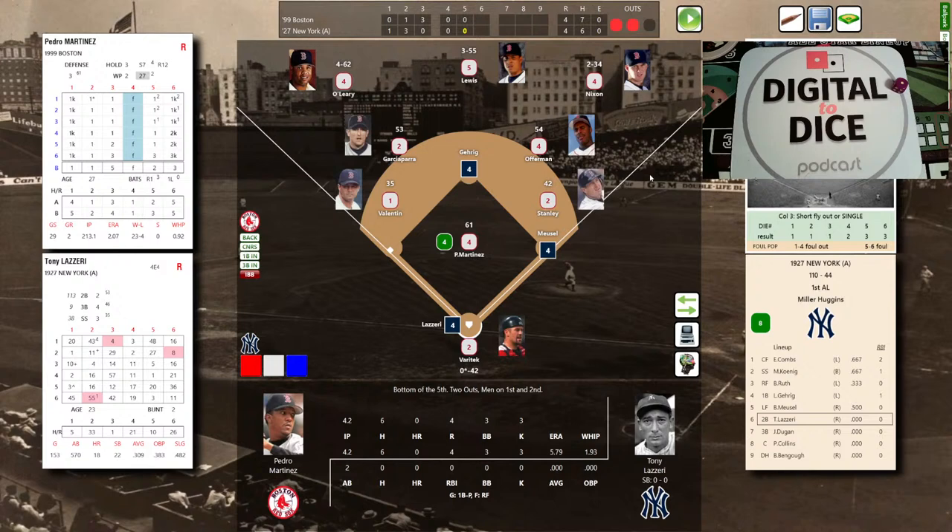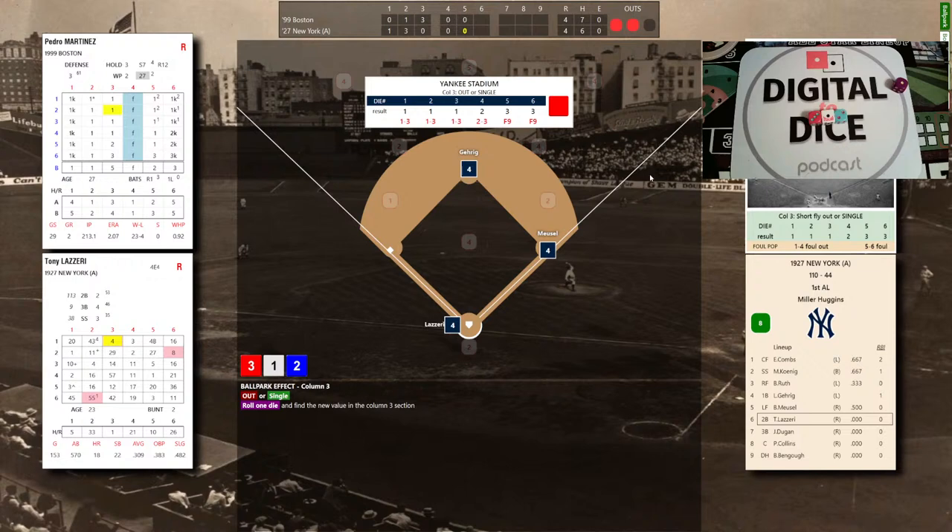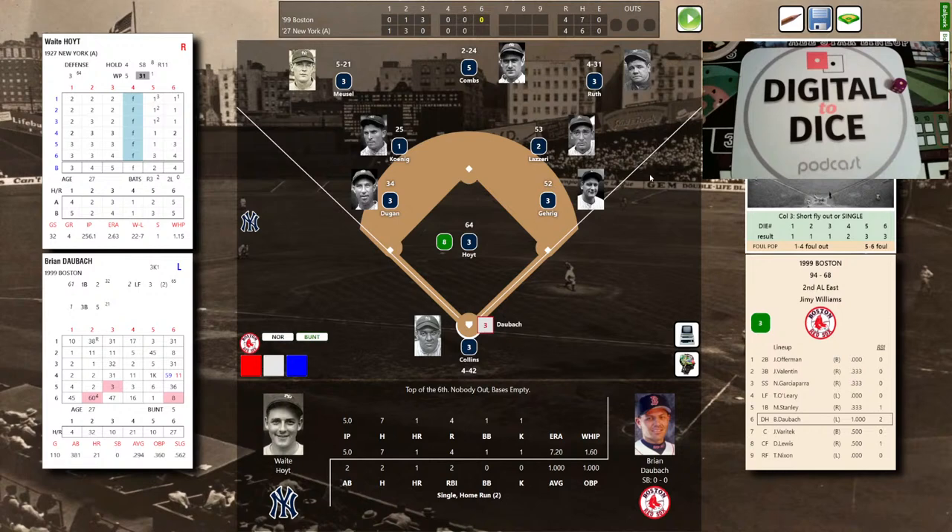Yankee Stadium usually does not give up hits. Top of the sixth, 4-4 ball game — it'll be Daubach, Varitek, and Lewis to face Waite Hoyt. Daubach has singled and hit a two-run homer; he's 2 for 2. They wanted to start Butch Huskey but Al started Daubach instead. The pitch to Brian Daubach looking to go 3 for 3.